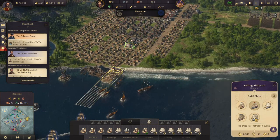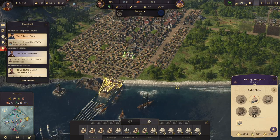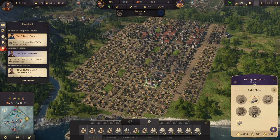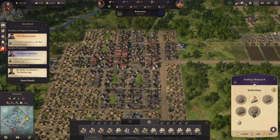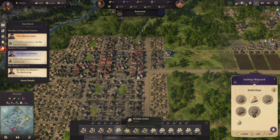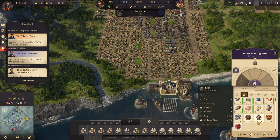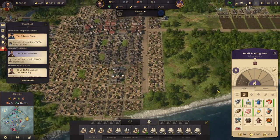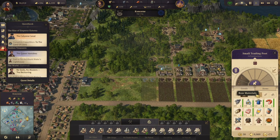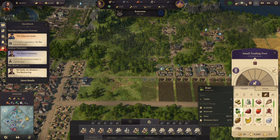Let's build a ship of the line — let's build one of those. Now, how's it looking here for consumer goods? It's looking decent for everything except beer. What do we have in stock for beer? We have no malt.